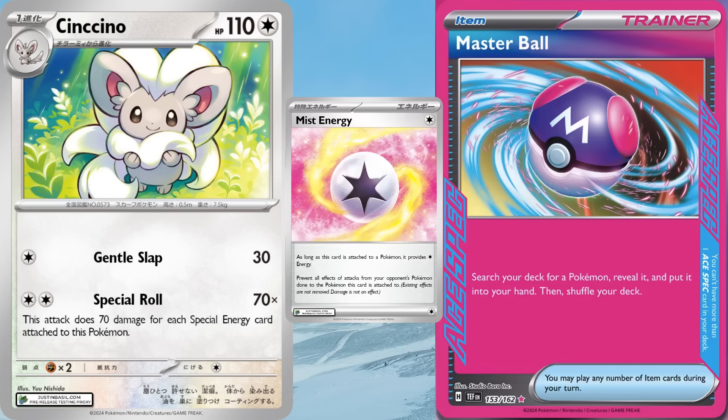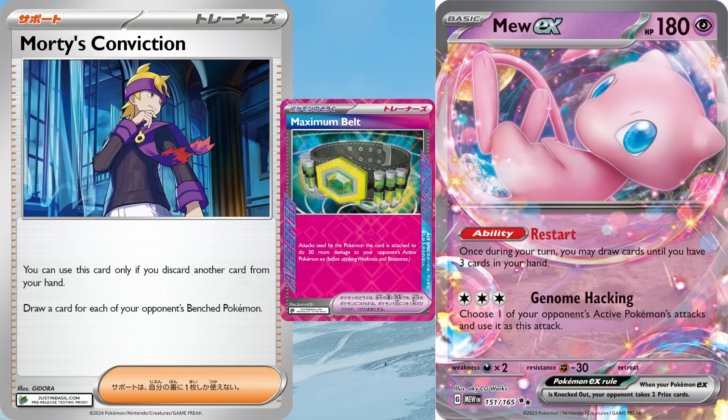So in order to deal 280 damage with Cinccino, you'll need to have four special energy cards attached to it, and that just so happens to be the number of energy two Archeops can accelerate each turn. Cinccino just replaces all of the other colorless attackers that Lugia would normally play, though this list did include a copy of Snorlax. Other options include Morty's Conviction to help get Archeops into the discard pile, Mew EX as a backup attacker and a way to draw some cards, and Maximum Belt instead of Master Ball to help Lugia V-Star KO basic EX Pokémon and to help Cinccino one-shot a Charizard EX.